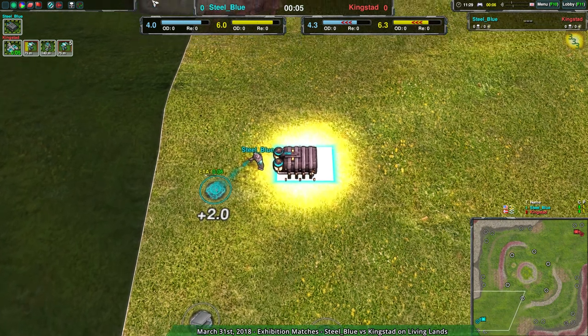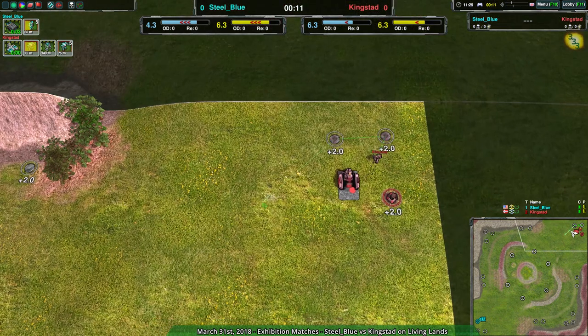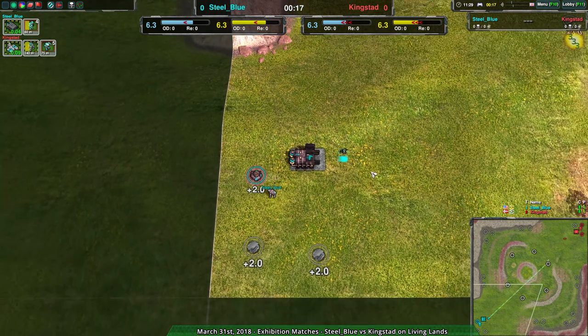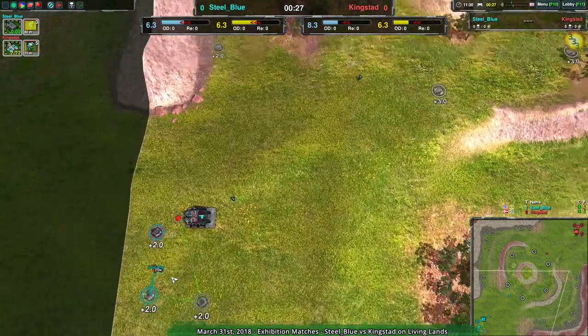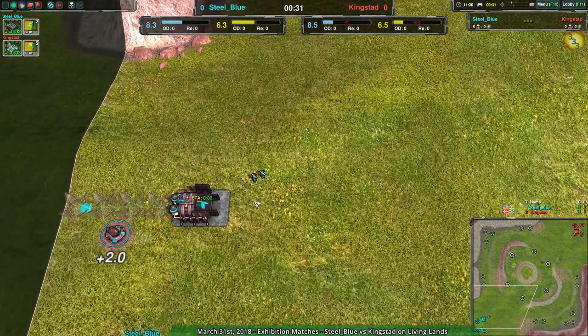Classic matchup, as it always is. Steel Blue going for a very aggressive opening. Kingstead, on the other hand, just that one defensive bandit before going into more of an economic approach. Both of these players haven't played much recently — they were fairly active in the past and seem to be coming back. It'll be curious to see how this works; I imagine we're going to see a bit of a blast from the past as far as strategies go.